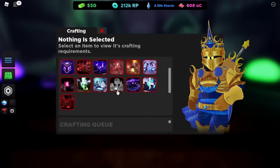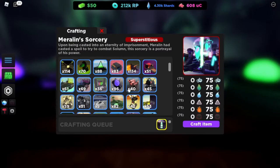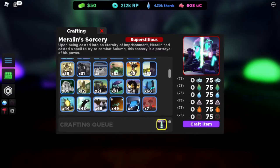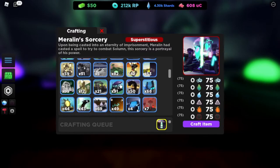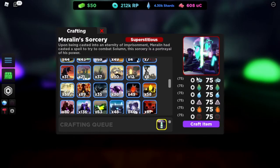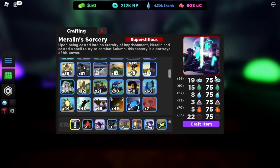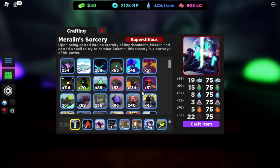For magic, it's Marilyn's Sorceries. To craft the item you need a catalyst of magic and Marilyn's Sorcery. You need to fulfill the requirements — it needs 75 of wind element, then nature, water, void, fire, and everything else.